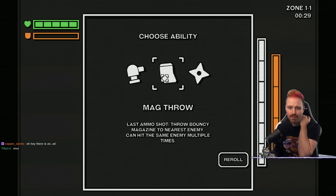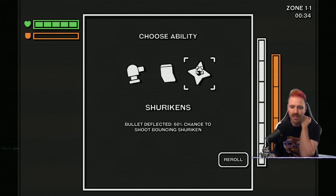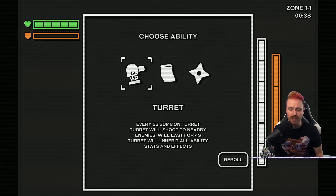Mag throw — last ammo shot — throw a bouncy magazine to nearest enemy, can hit the same enemy multiple times. Shuriken — bullets deflected — 60% chance to shoot bouncing shuriken. I can deflect bullets, sounds like.